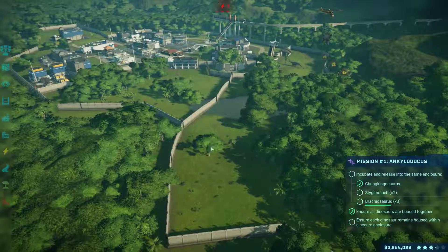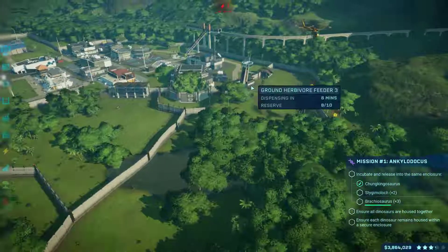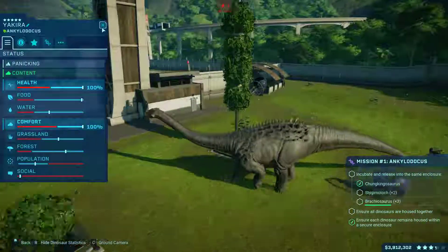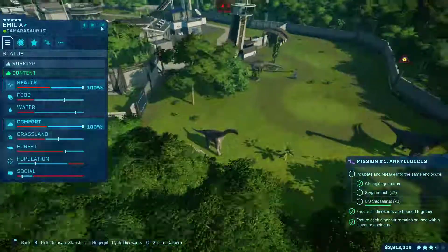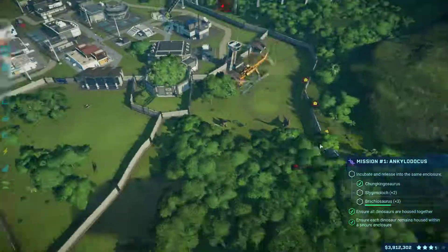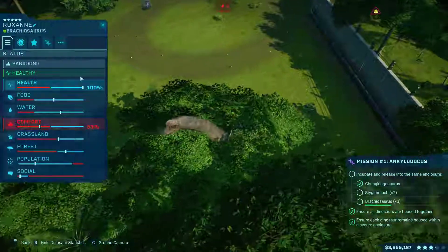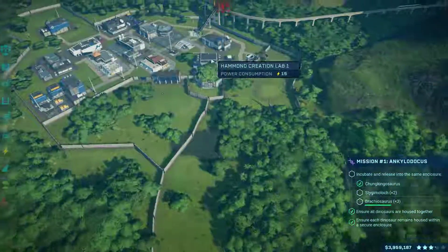I enlarged this enclosure and made it very big so that all the dinosaurs can be happy, because it turns out that the Ankylosaurus is very easy-going, the Camarasaurus wants a lot of forest, and the Brachiosaurus wants a lot of grassland.